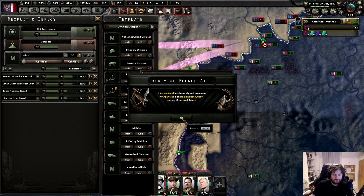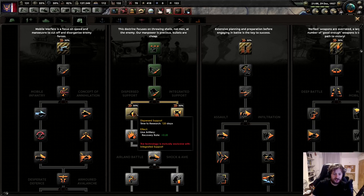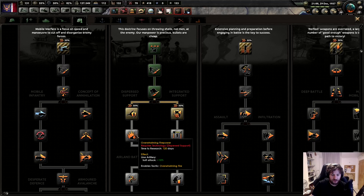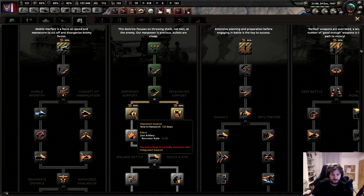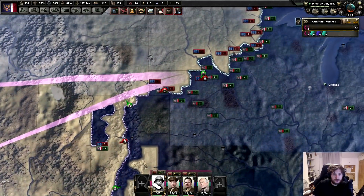Mobile defense has just been researched. Fantastic. Now we have a choice between Integrated Support and Dispersed Support. I do have the idea of building line artillery in my unit, so I'm actually gonna go Dispersed Support for that line artillery recovery rate and soft attack. But I do like tanks - no, let's go Integrated Support for the tanks. Let's do it.